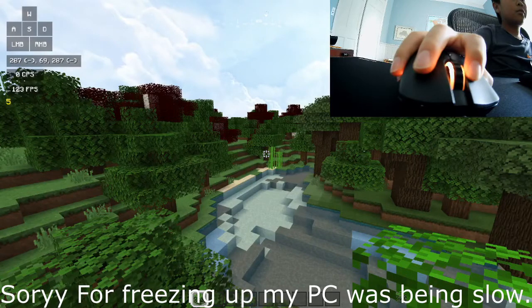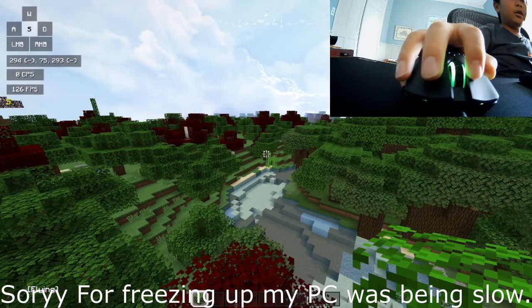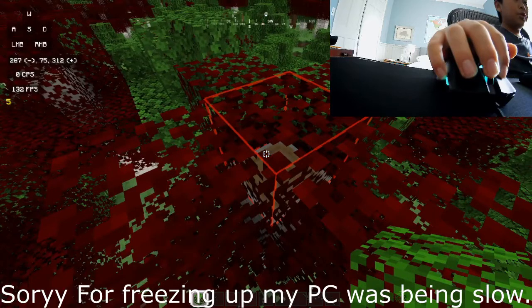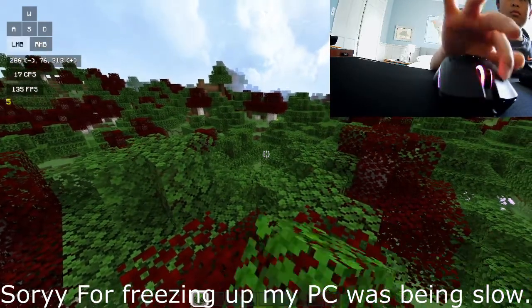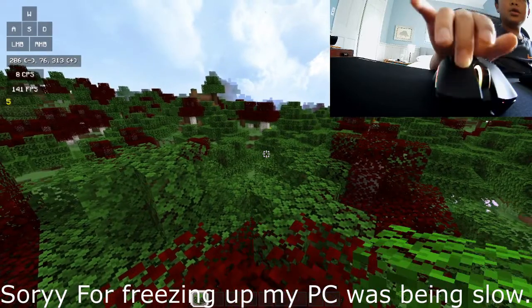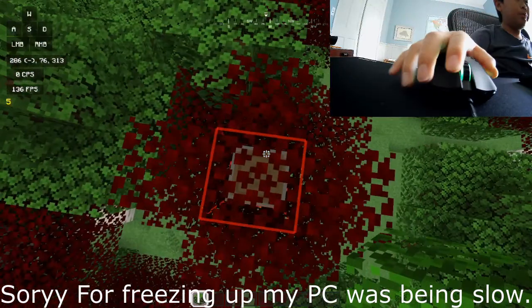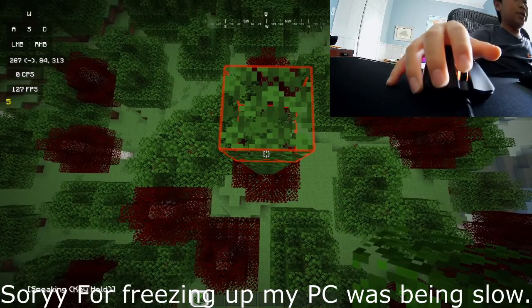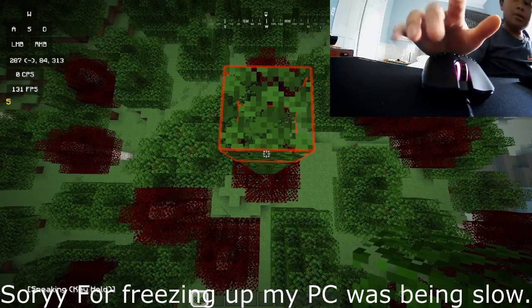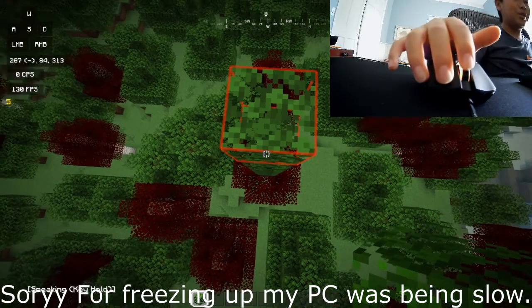Here I am in a single-player world on Lunar Client, and in the top left-hand corner is my CPS. If I click you should see my CPS going up. So this is drag clicking. It doesn't show my right drag clicking, but with drag clicking it's actually a lot easier to god bridge, breafly bridge, and all of the really fast bridging techniques.